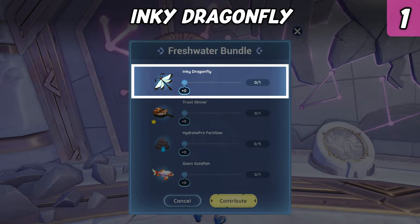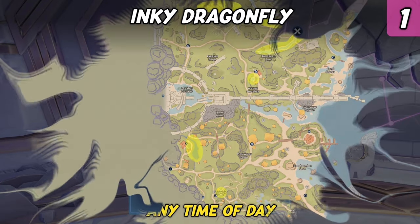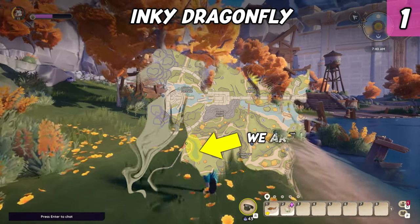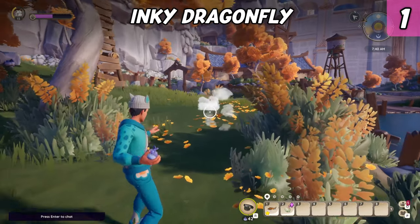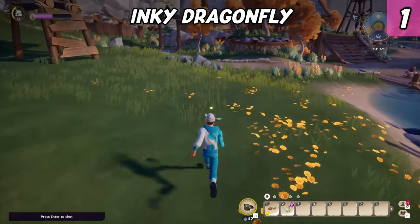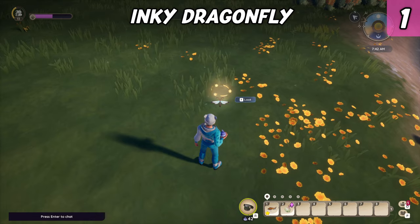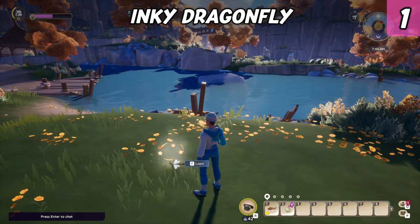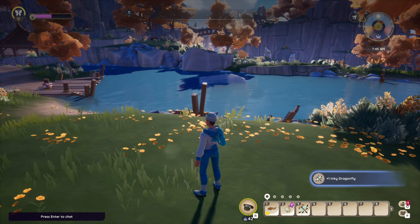The Inky Dragonfly is an easy find in Bahari Bay and can appear during any time of day. It can be found near ponds and rivers. We are here at the pond where Hodari and Najuma live, as there is a chance for it to appear around it. That said, there are plenty of other options — for instance, at the Hideaway Bluffs or north at the Central Stables, Proud Hunt Pass, and all along the Northern River.